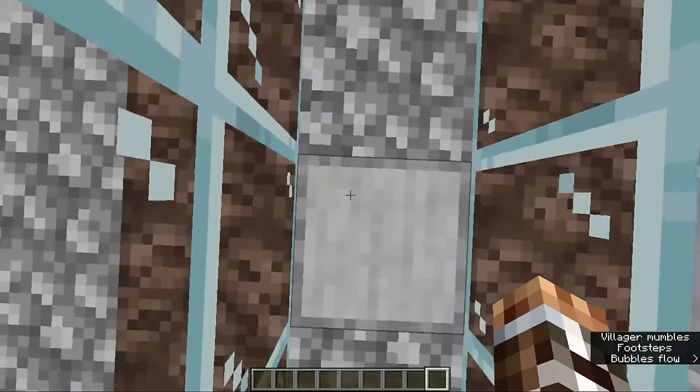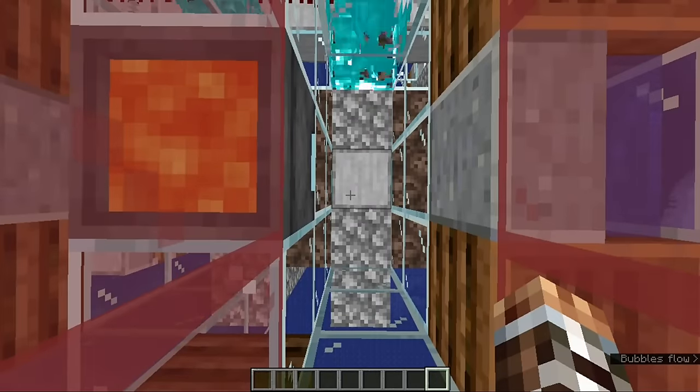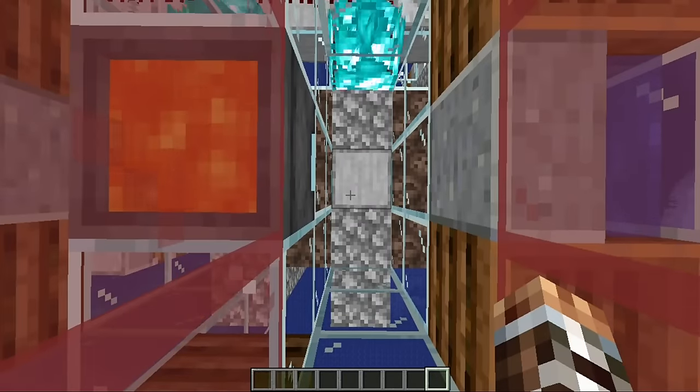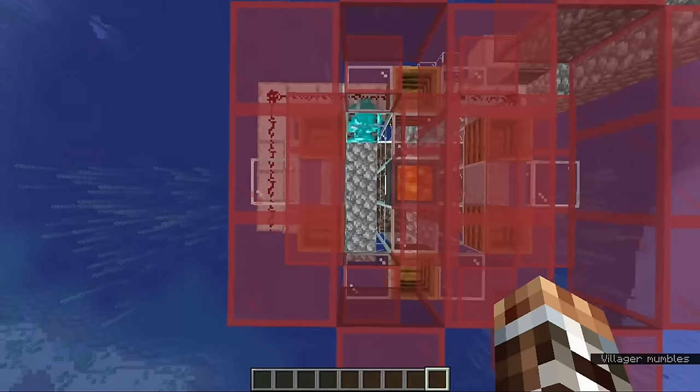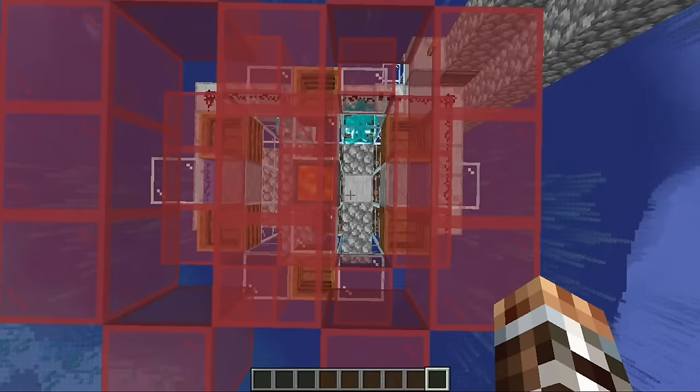Once it finds one, all the mobs in the wave will be summoned to that location, with one air block underneath their feet. In this farm, the only valid spawning locations are these six spaces. Since there are 20 attempts to spawn in the 5x5 square, the odds are actually quite good that one of these six spaces will be selected — about a 99.6% chance.